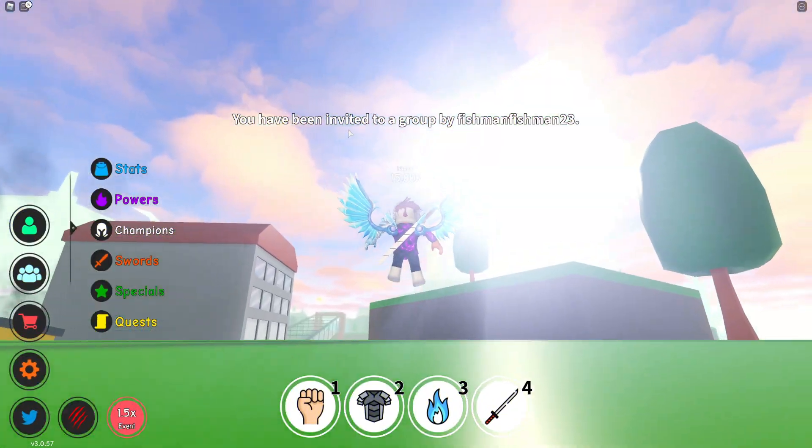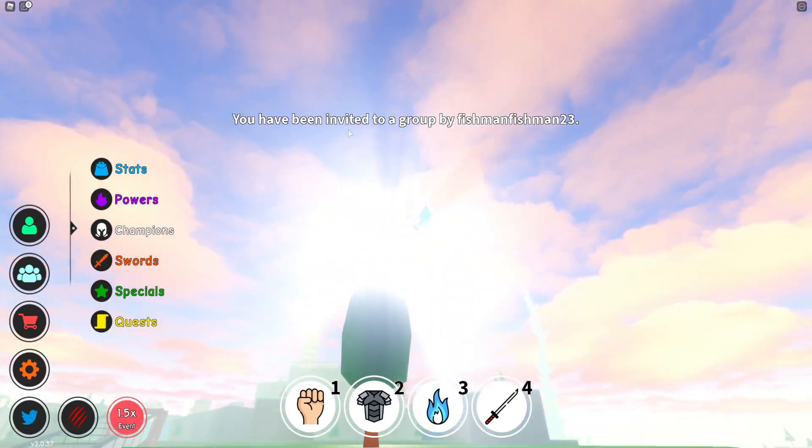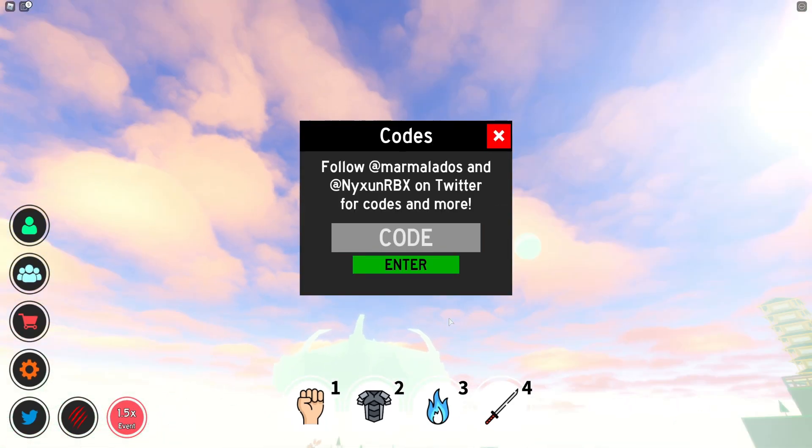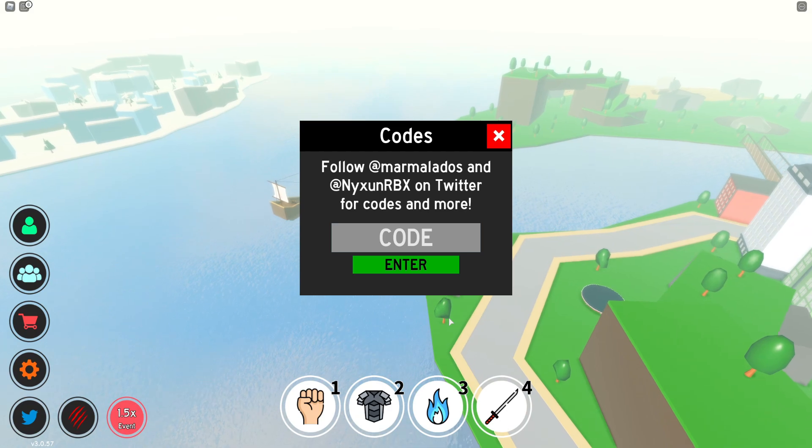So if you do not know already, in Anime Fighting Simulator to claim codes, what you want to do is go to the bottom left where the blue Twitter icon is, click on that, and then the code menu comes up. These are in no particular order, so let's just get into it.